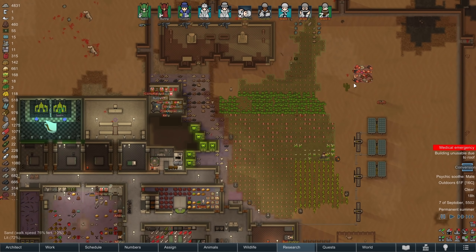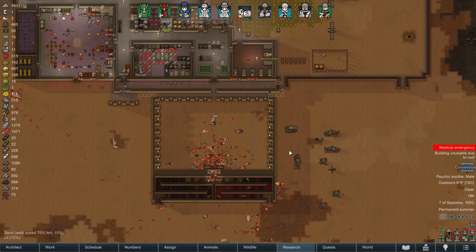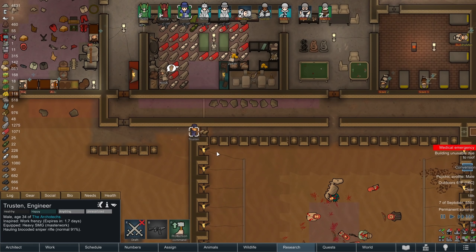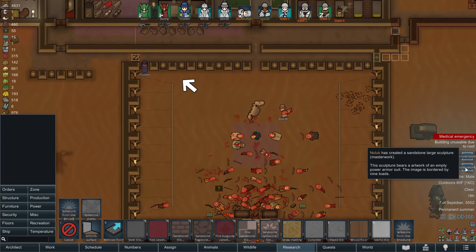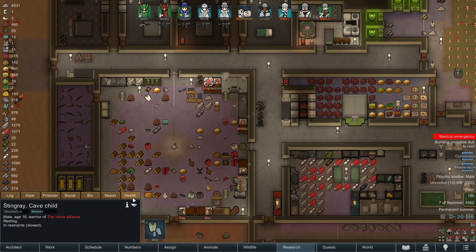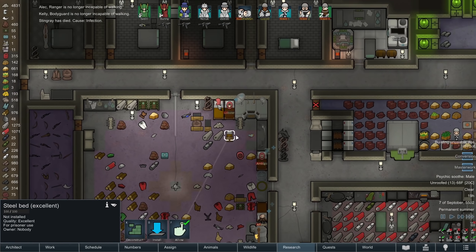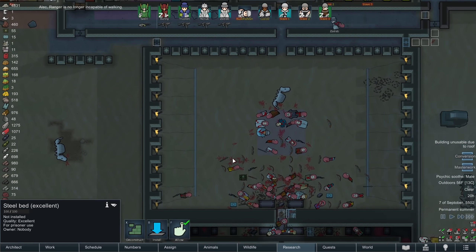The body stockpile is full, and I'm going to copy it and forbid these — I'll just burn them. Let's do it in the middle of this room so we don't have to haul them too far. Trustin's reworking the killbox side doors. Oh, masterwork — nice. Looking forward to selling that. Bye-bye Stingray. Death by infection — kind of what we thought.